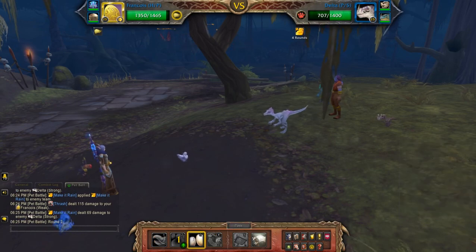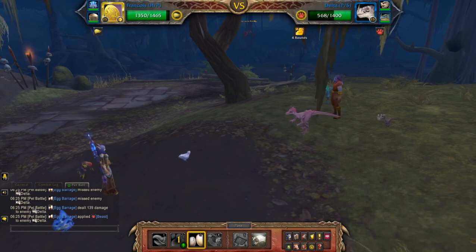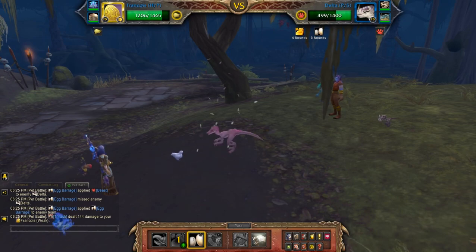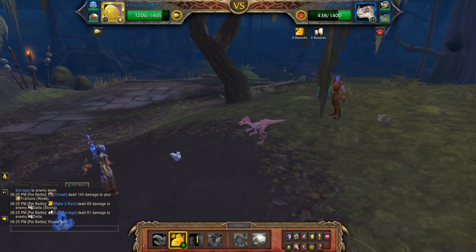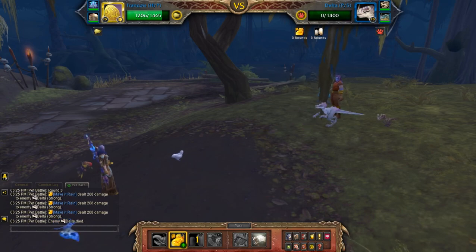I'm going to throw both of them out there. The egg barrage should still be going by the time the second pet comes in, which should be effective against that one as well. I'm going to do make it rain again just to reset the stacks on it — pretty much takes this one out anyway.